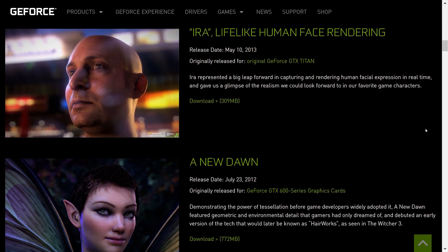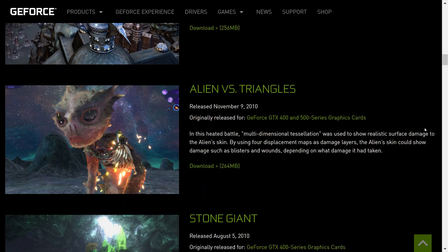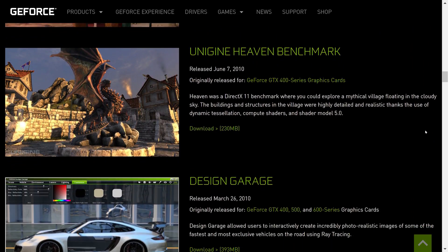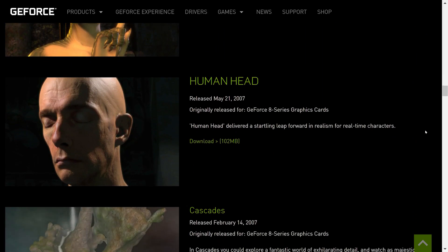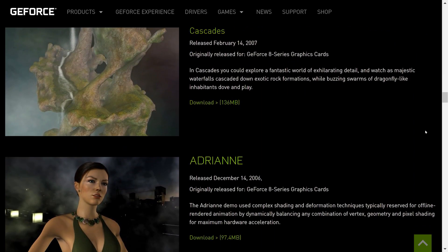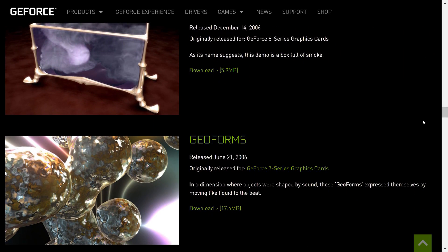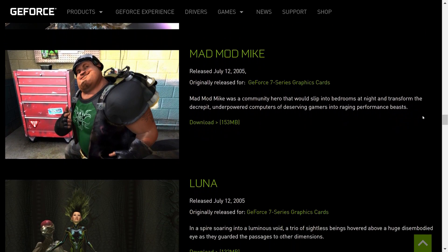If you go way back, it seems Nvidia still have these tech demos available to download on their site, and out of no real reason other than boredom and curiosity I wanted to see if these still worked on modern cards and how well they worked. After all, these were designed to showcase new hardware and features to push GPUs to their limits — and my GTX 1080 Ti should have no problem handling them, right?